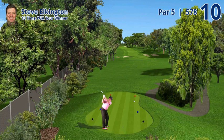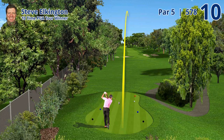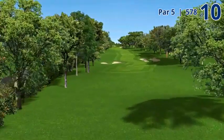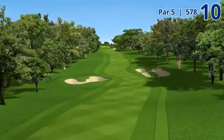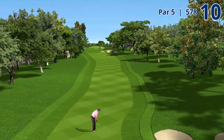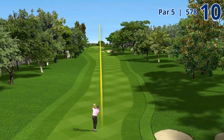Hole 10, 578 yard par 5. This hole's all about staying out of the sand. There's one bunker down the left side of the fairway that most players will be able to carry off the tee. There's a big horseshoe bunker on the right. Once they've got past that, they can get the ball up as close as they can to the green and play either a bunker shot or maybe even get on the green in two.